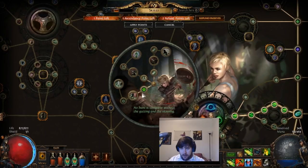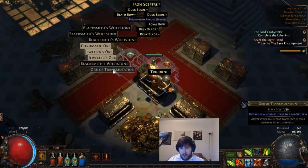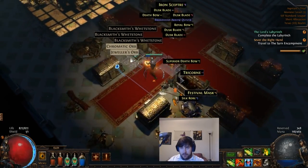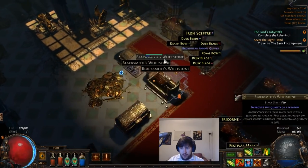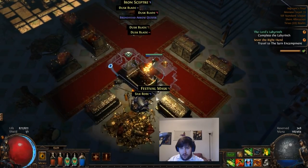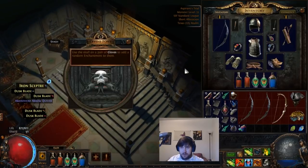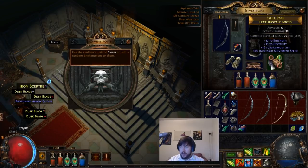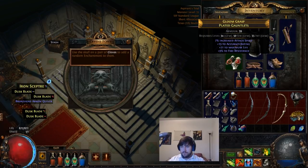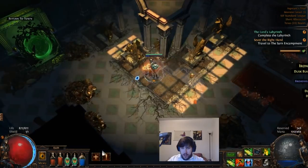So we ascend first. I'm going to grab the frenzy charge skill points, then use your treasure keys — I got three to open these up. You get a decent amount of loot depending on how many keys you got. This device lets you enchant your gloves, the second lets you enchant gloves or boots, and the third lets you enchant gloves, boots, or helmet. This will give us Word of Frost on kill, which is pretty cool.